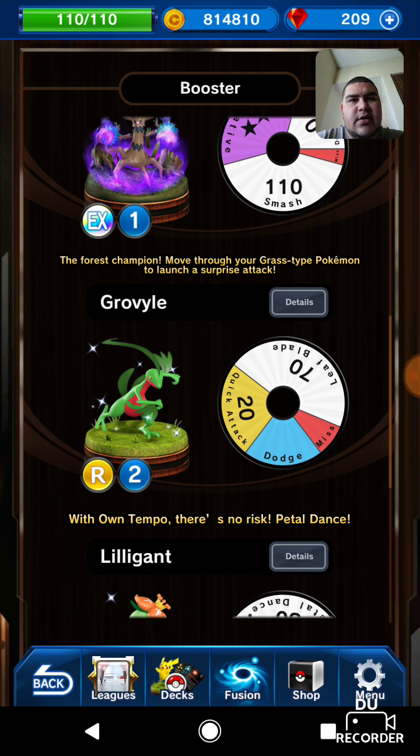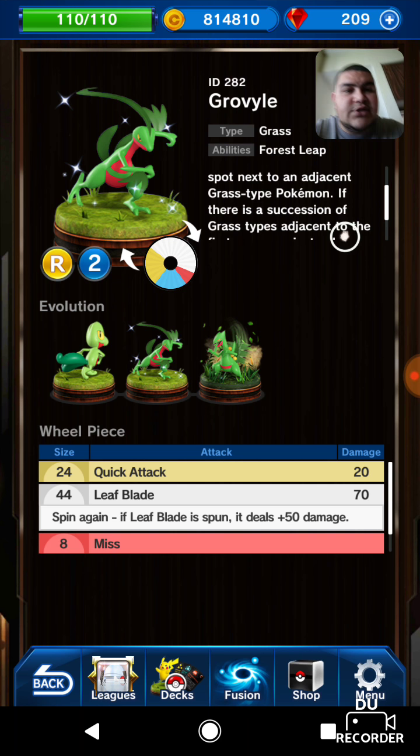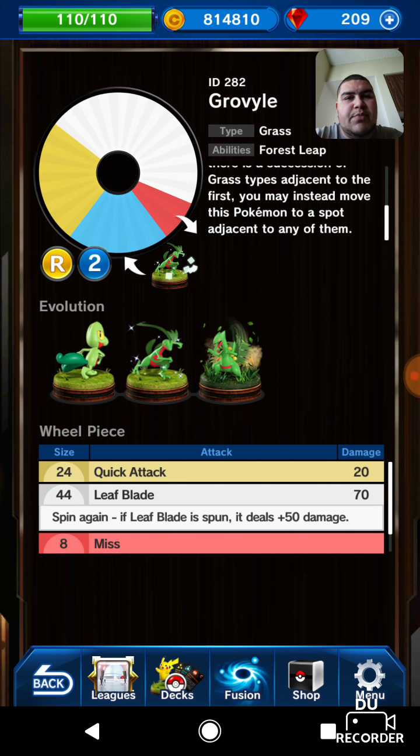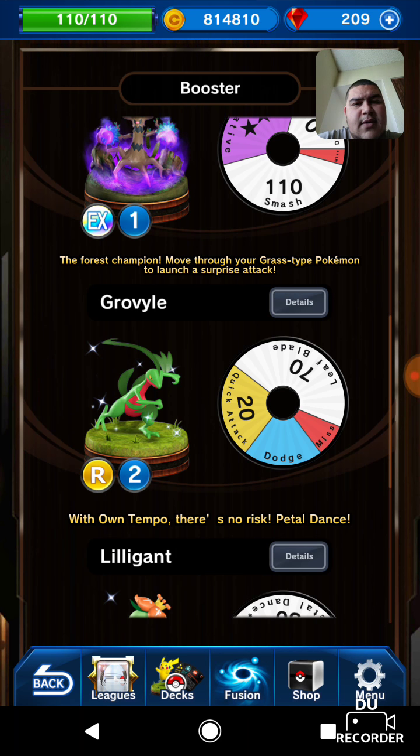Let's check out Grovyle, the second stage between Treecko and Sceptile. Similar to Sceptile's wheel, he has a gold attack and also has Leaf Blade. His ability: at the start of your turn, instead of using an MP point, you can move this Pokémon to a spot next to an adjacent grass type Pokémon — and if there's a succession of grass types adjacent to the first, you can move to any of them. That lets you rush out with him. His Leaf Blade also lets you spin again if you roll it, so if you roll it twice you do an extra 50 damage — up to 120 total — which could be very deadly.